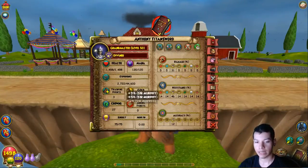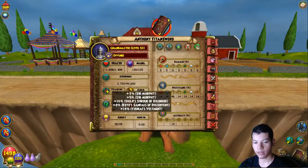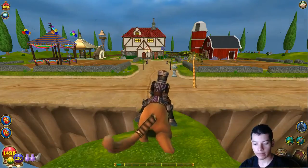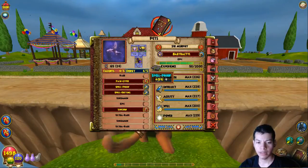So this is what I got. My damage is 31, resist is 46, and then 14 for everything else because of my pets. The pet I have is Sir Murphy — he has Paingiver, Spellproof, Spelldeafy, and Unicorn.